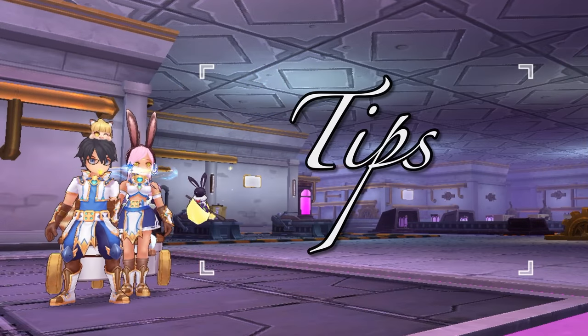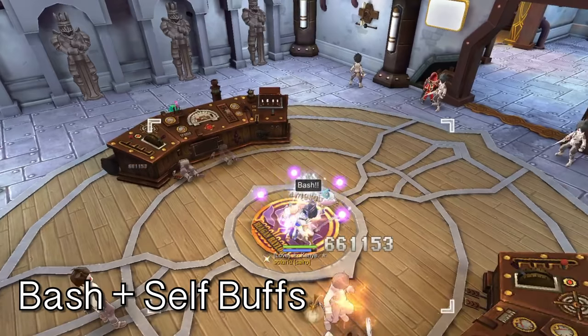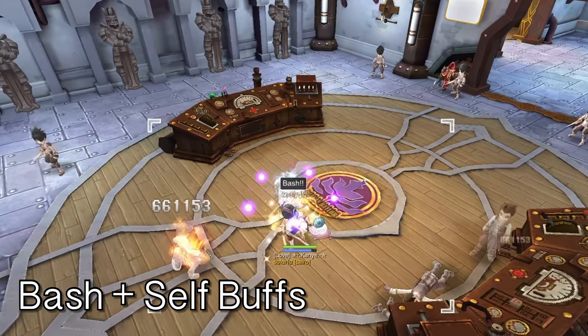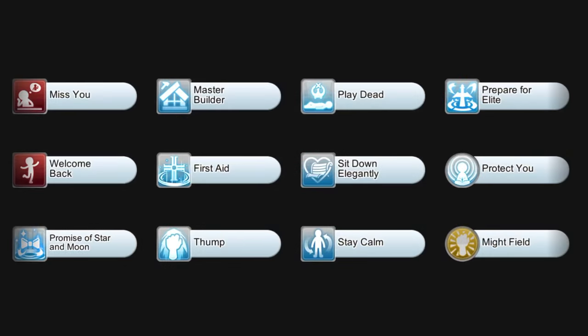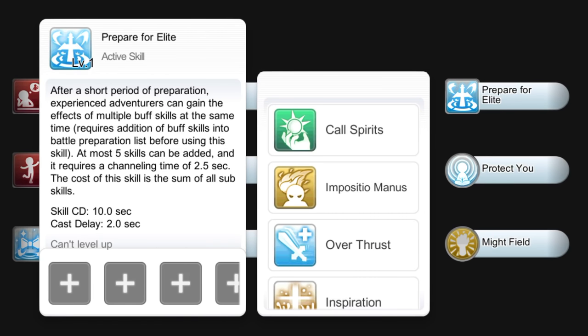Lastly, here are some tips to take note of when farming. For your auto skill slots, put in Bash and your self buffs: Blessing, Imposition Manus, Call Spirits, Card Boost, Overthrust, and Inspiration. Since you'll be using a lot of self buffs, you may want to use the Adventure skill Prepare for Elite to cast a maximum of 5 buffs at the same time.